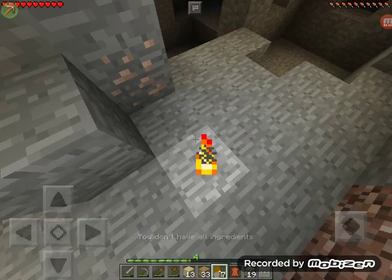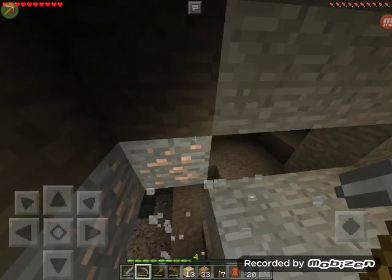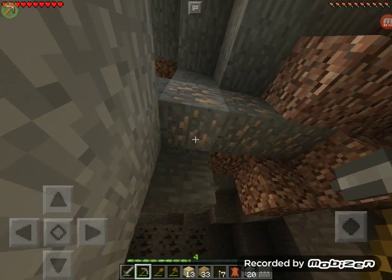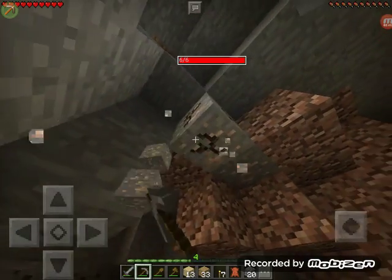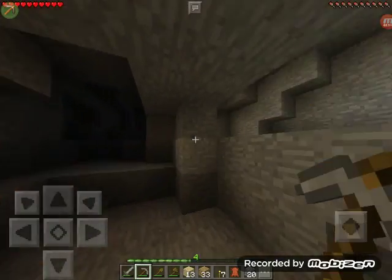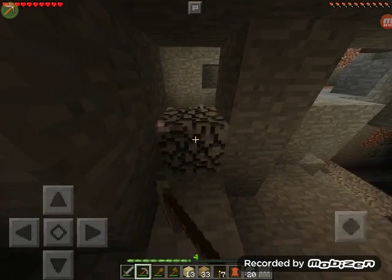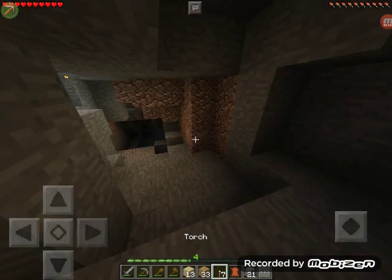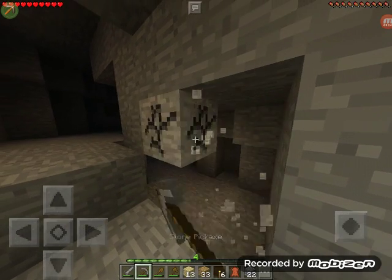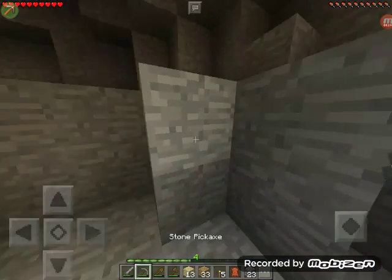There we go — some iron, that's decent. Oh, there's another cave right there, this is the biggest cave system ever. There's a bat in there — I need to get that bat. Actually, let's just leave him by himself, at least he's not annoying me. Wait, this leads to here — I'm gonna go here first. Wait, there's another cave here! How many caves am I finding?